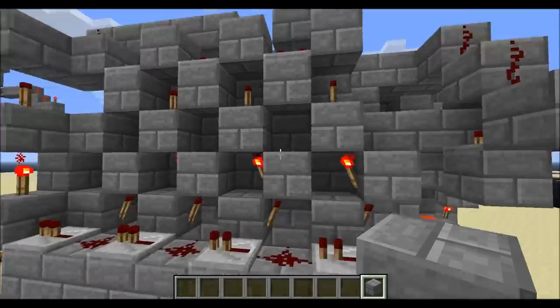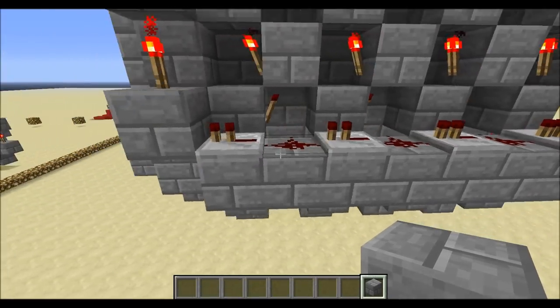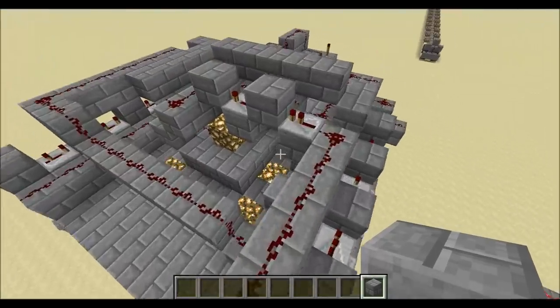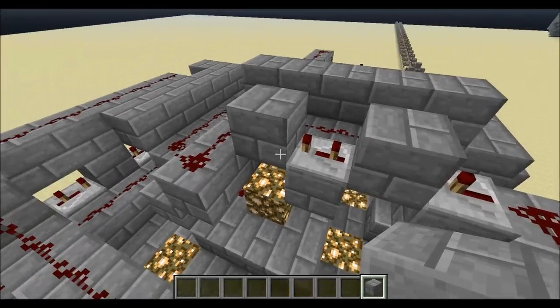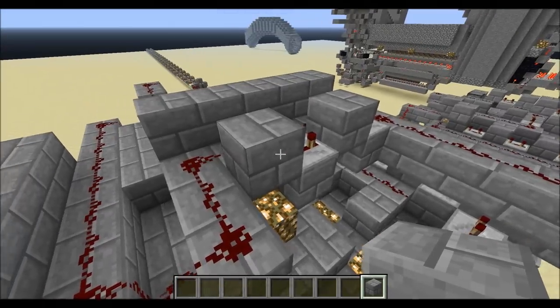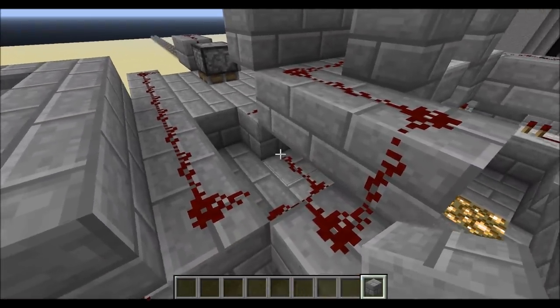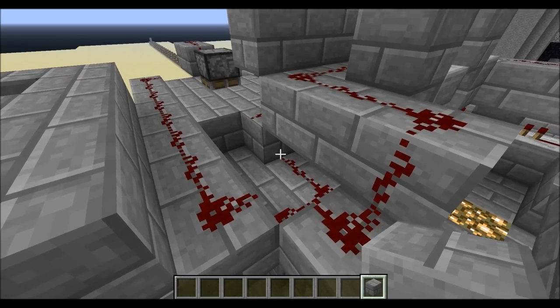Since each tool requires two sticks, that signal from the buttons also travels through this line up top here through another one of the dispenser firing units — it just hits two different firing signals. It comes down this wire and ends up in that block there, which is directly on top of the dispenser for sticks.